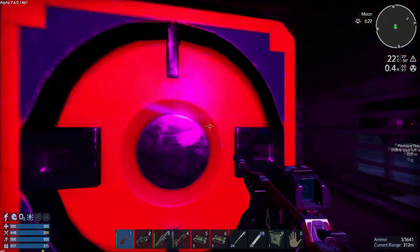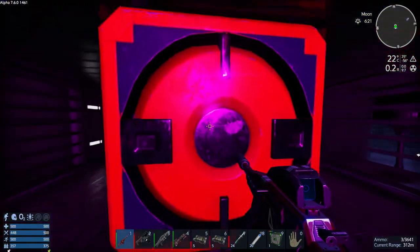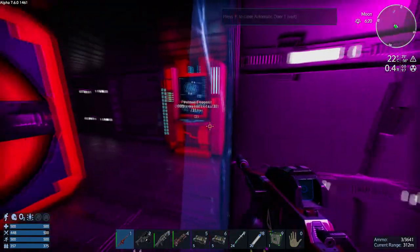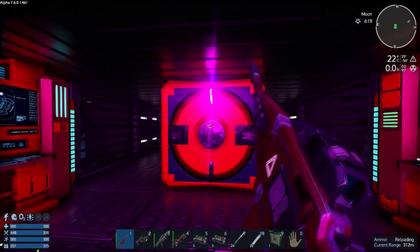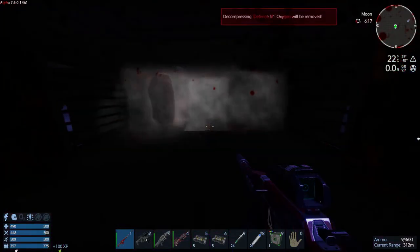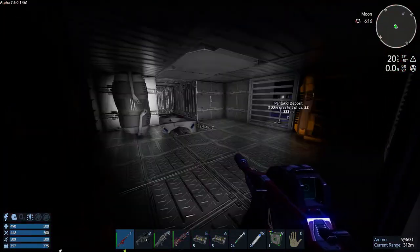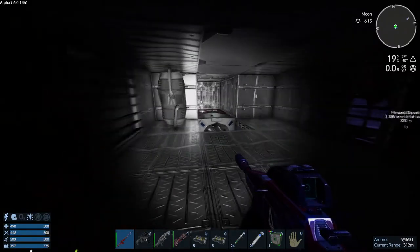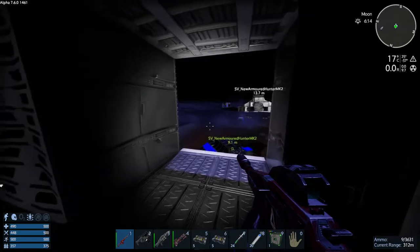You're going to have to kill this fuel container thing. There you go — it was obviously underneath it. It took it out and blew the core as well. There you go, that's what you do — that's all you need to do to take out the defense fort.